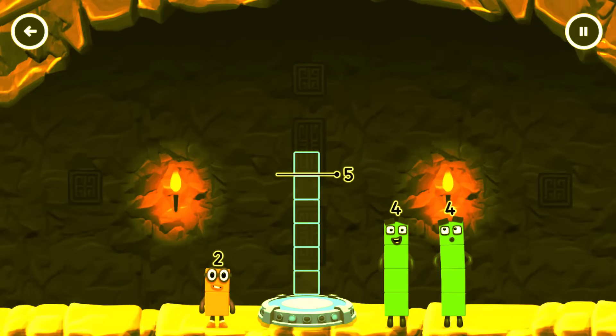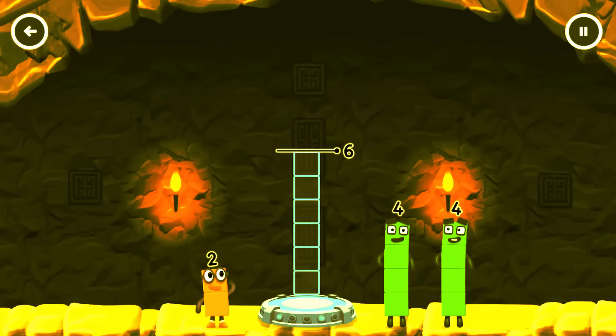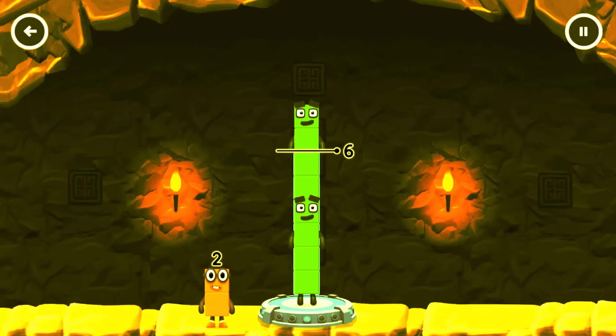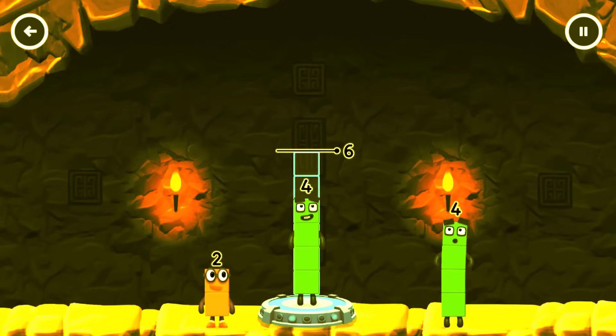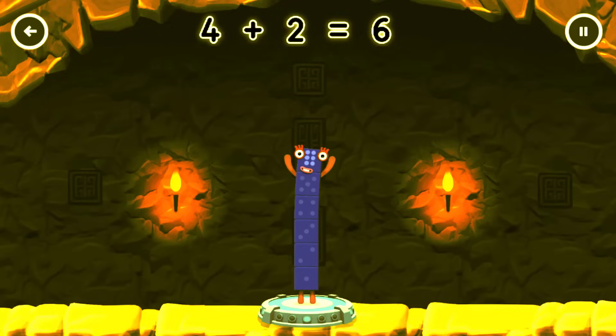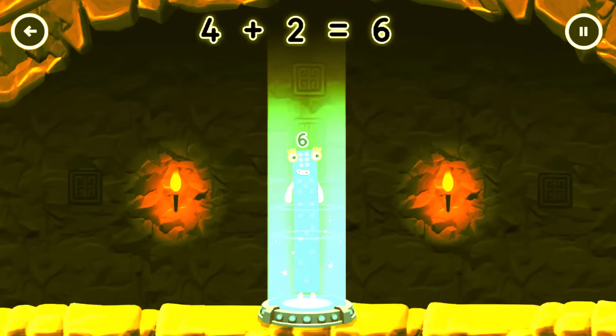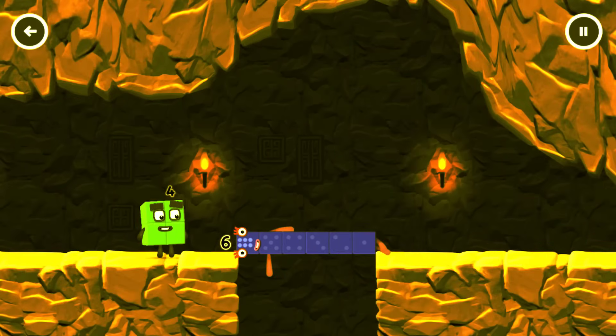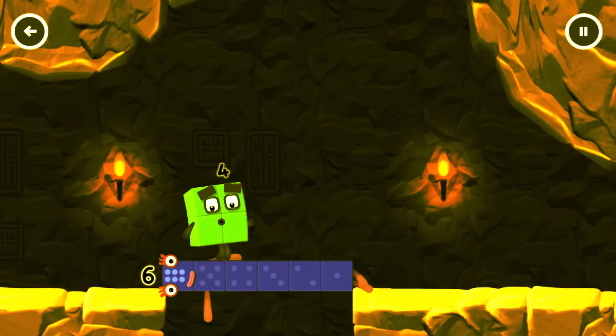Add numberblocks to make 6. 4 — try a smaller number. Try a different one. Solved it! 4 plus 2 equals 6. Well done!